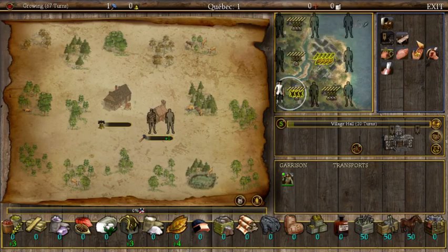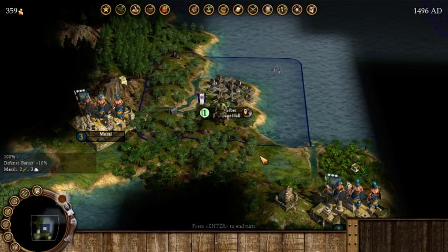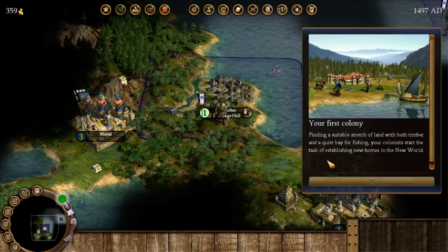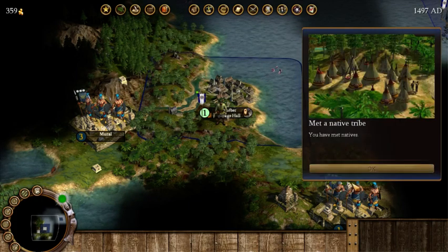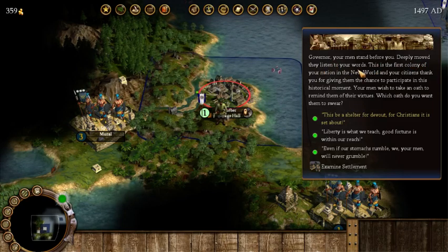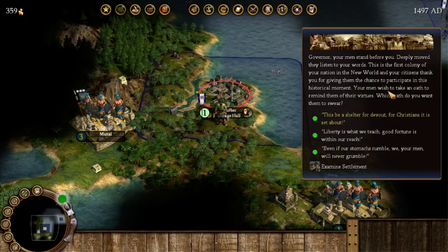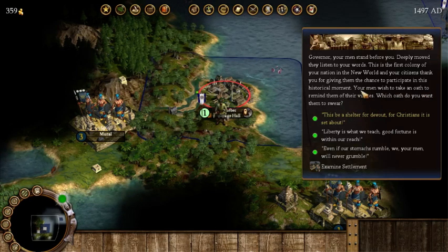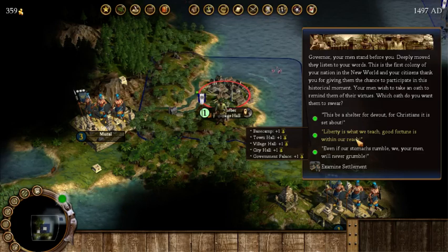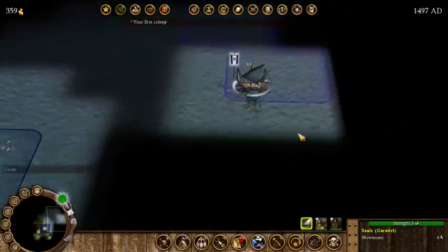We have our pioneer here who's also a Jesuit missionary. I'm going to get him to improve things around. A nice pop-up: your first colony — finding a suitable stretch of land with both timber and a quiet fishing bay, your colonists start establishing new homes. We've met a native tribe. There's also a new mechanic where your men can take an oath for your first colony: shelter for the devout improves immigration, liberty improves liberty bell production, and the food oath improves food production. We'll go with the food one for our first colony.